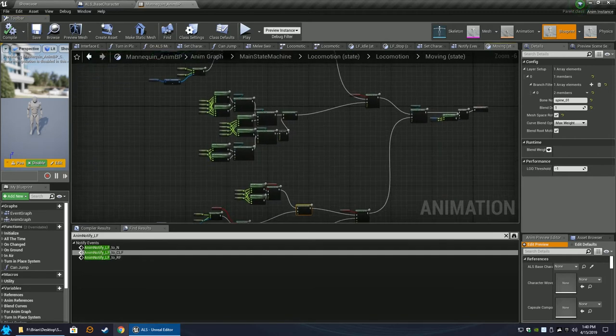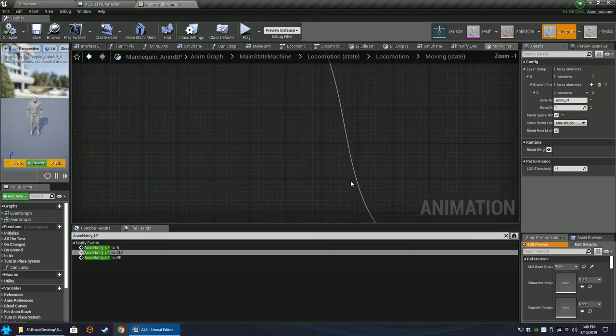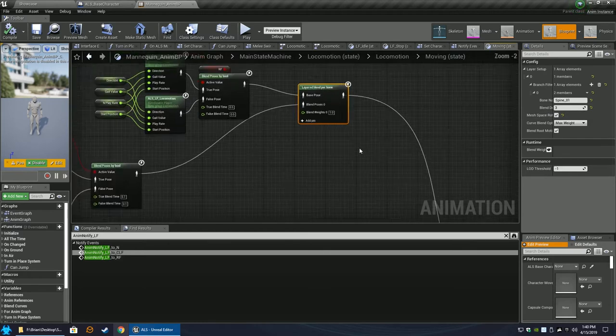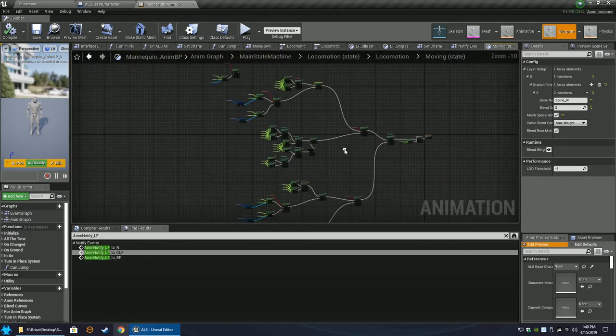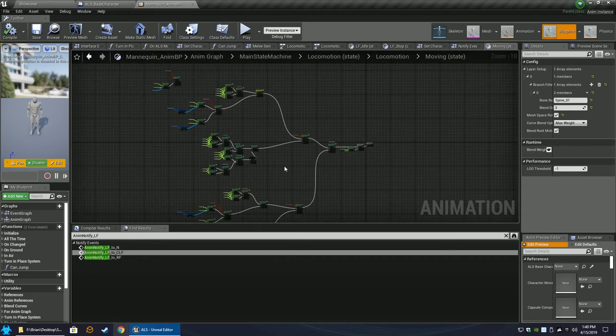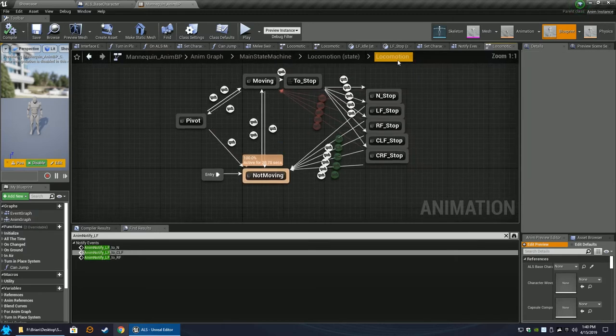The top one should be correct. You could change the blend depth to one if you want - that controls how many bones the blend affects. Now we need to go into the places where it determines left foot forward based on holding a weapon, and make it so the weapon is always held correctly regardless of stance. In Locomotion, click it - it'll be the one after the locomotion state.